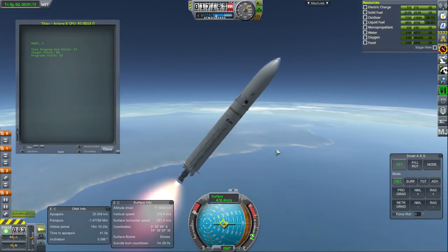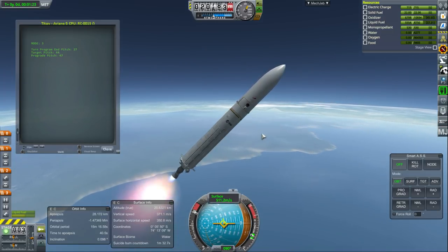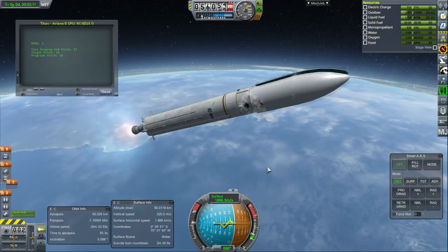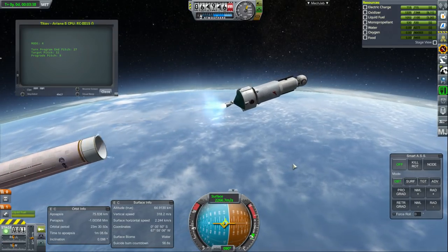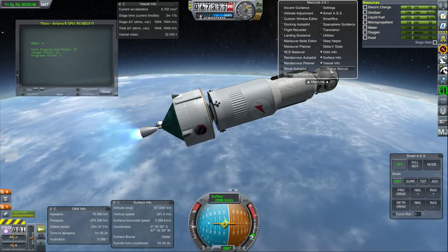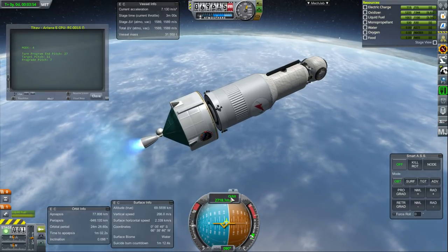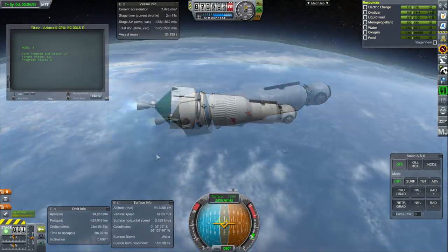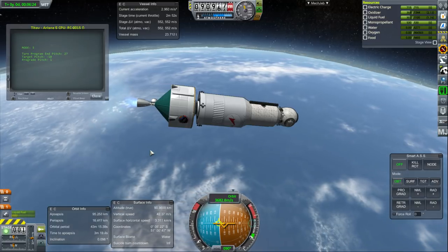We are clear of all SRBs. Hopefully that gave us enough of a boost to make up for the deficit we saw in the previous flight. Fairing separation — very energetic fairings there. And the second stage. Here we go again. It looks like we should be able to get to orbit this time — 1,600 meters per second left, definitely enough to get to orbit. Extra boosters work! Those boosters gave us quite a lot — I expected about 300 meters per second more, but this is more like 600.